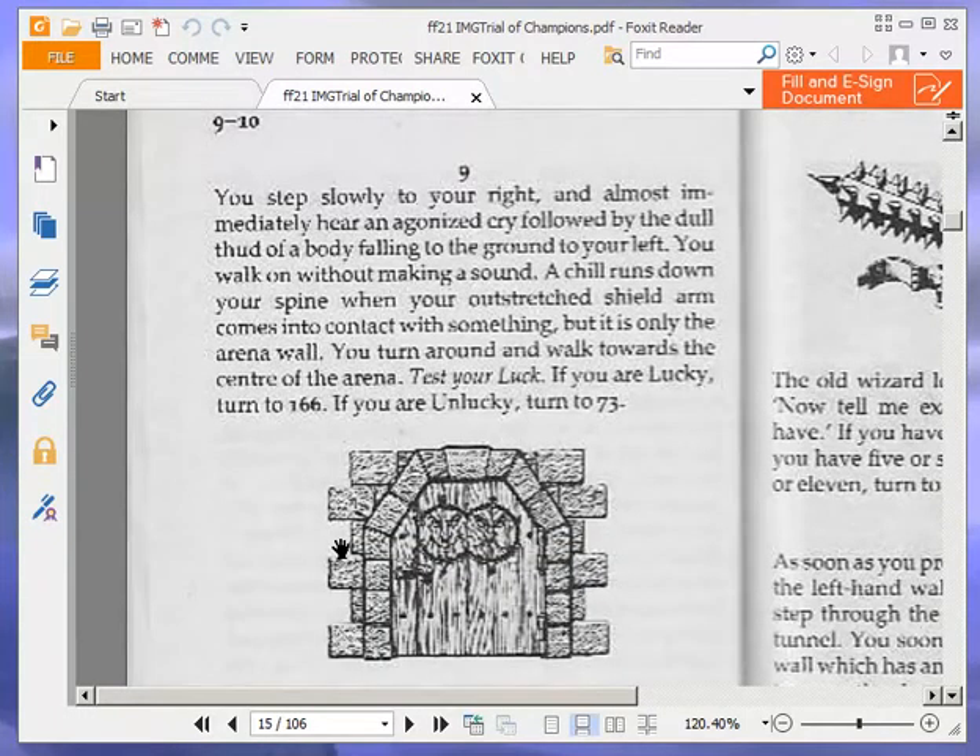You step slowly to your right and almost immediately hear an agonised cry followed by the dull thud of a body falling to the ground to your left. You walk on without making a sound. A chill runs down your spine when your outstretched shield arm comes into contact with something, but it is only the arena wall. You turn around and walk towards the centre of the arena. Test your luck. If you are lucky, turn to 166. If you are unlucky, turn to 73.